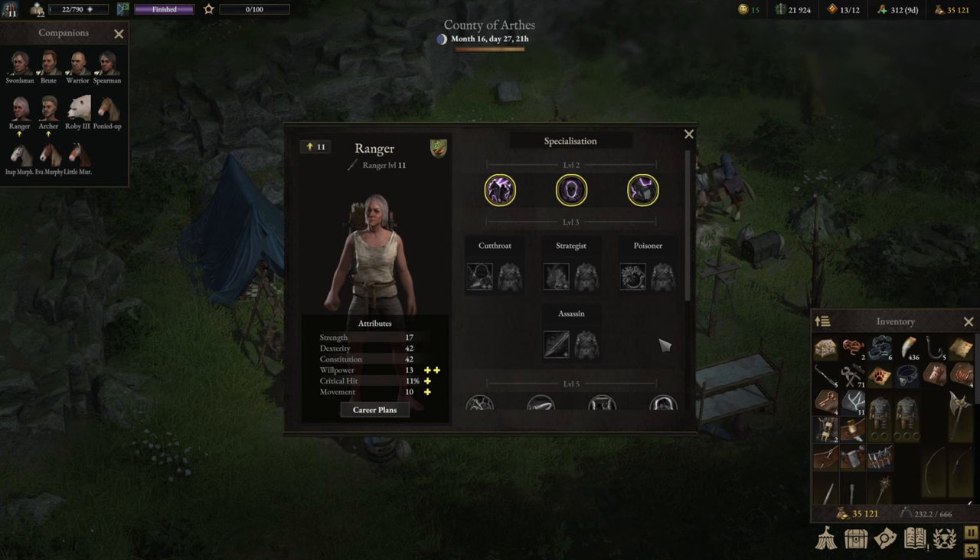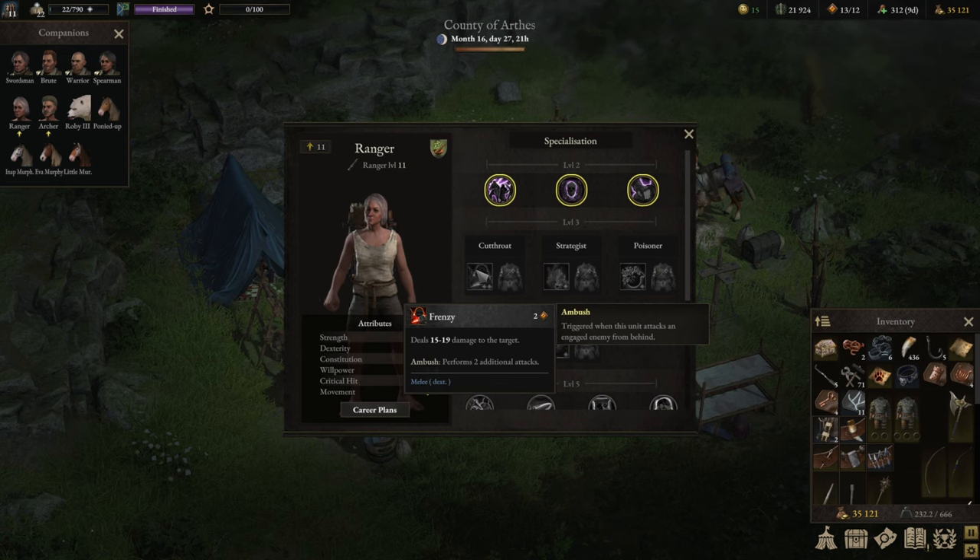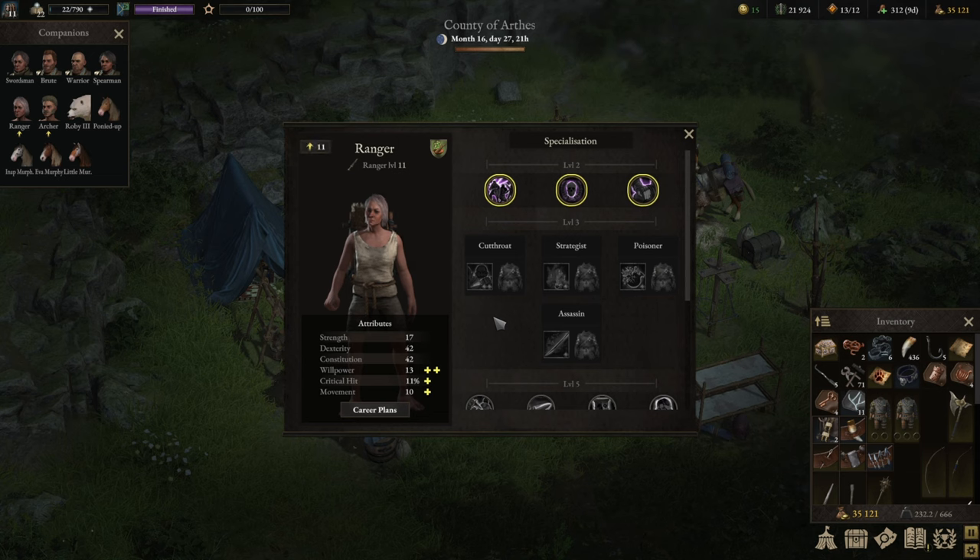The two builds I want to focus on today: first, a beginner build — the Poisoner — which I think highly of as a combination build with a lot of utility, and you get a dagger quite early that works off of poison. Second, the Assassin build, which is the first arena unlockable build and my personal favorite. Honorable mentions go to the Cutthroat, a cleanup build similar to XCOM's death-from-above, and the Strategist, which harmonizes well in teams that rely on positioning, moving enemies around and triggering attacks of opportunity.